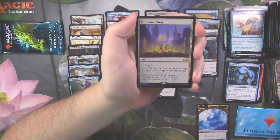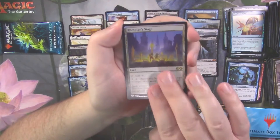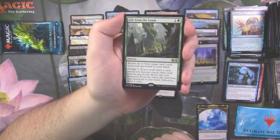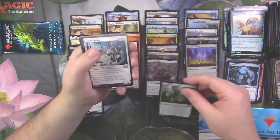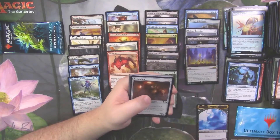Spark Elemental. Second foil rare — and it's a Foil Thespian Stage. It's better than a kick in the teeth. Life from the Loam — that's a pretty good rare. That pack was not bad: foil rare with Life from the Loam. Fiend Hunter, Stinger Fling Spider, and Malevolent Whispers.